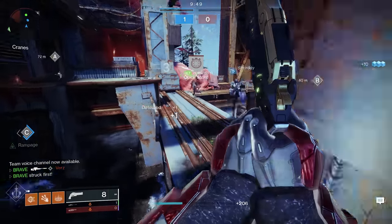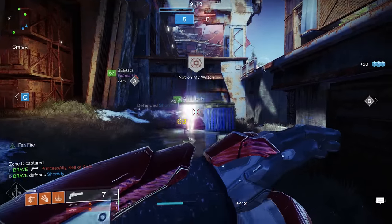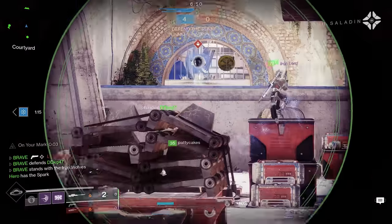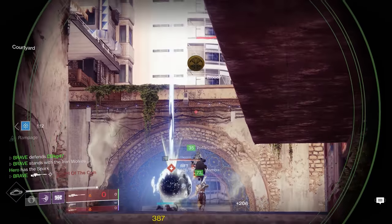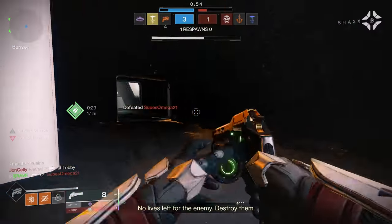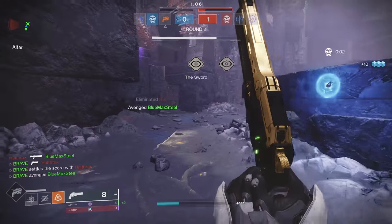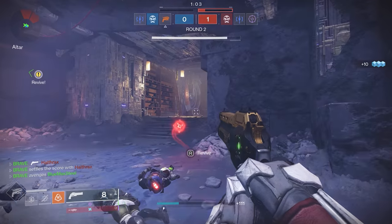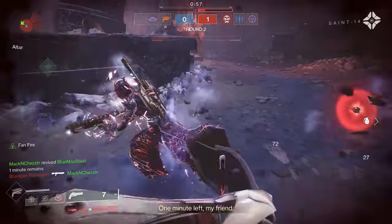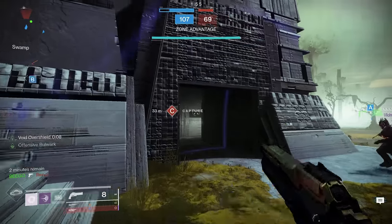If you really want to win gunfights with the Last Word, don't stand still — you should always be strafing. A lot of players still don't understand that when you ADS a weapon in Destiny your movement is slowed down, but when you hip fire a weapon you maintain your maximum movement speed. This is why the Last Word is such a great weapon — when utilizing it in its hip-fire form you will maintain maximum speed and you will not be punished for hip firing it either. You should always be strafing with the Last Word because you're maintaining your maximum strafe speeds.